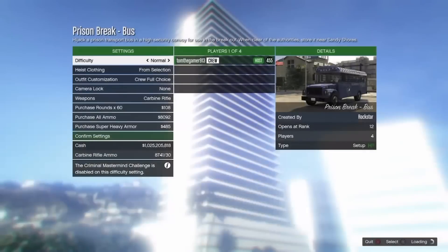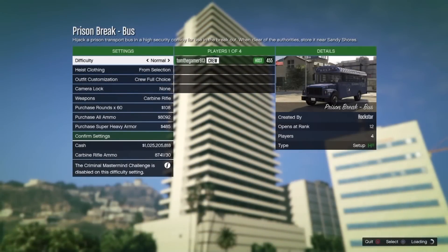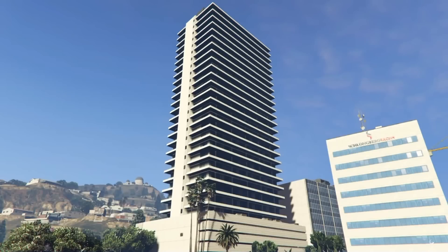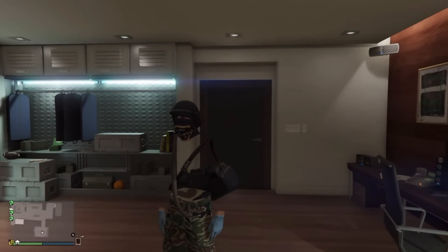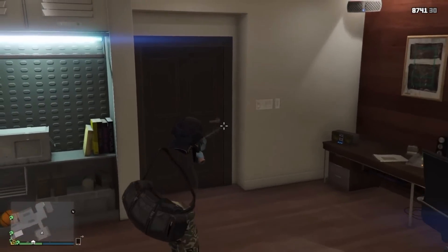When this comes up, I'm just going to press X — it probably won't come up for you, but just accept that. Now wait until in the background it shows you loading into your apartment, and then just back out of this. And now as you can see, I can use any gun that I want in my apartment.